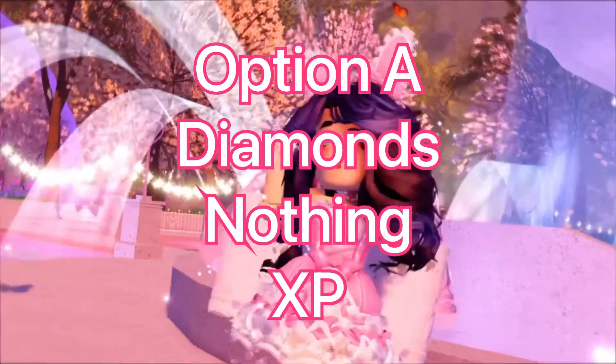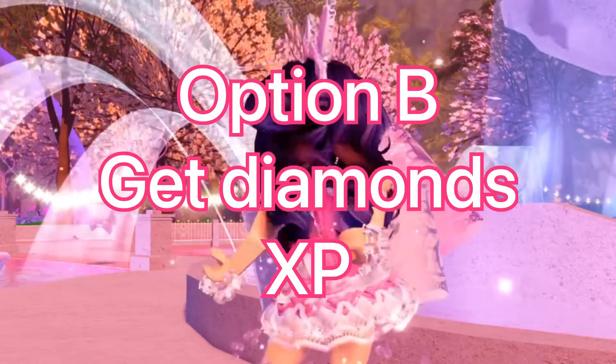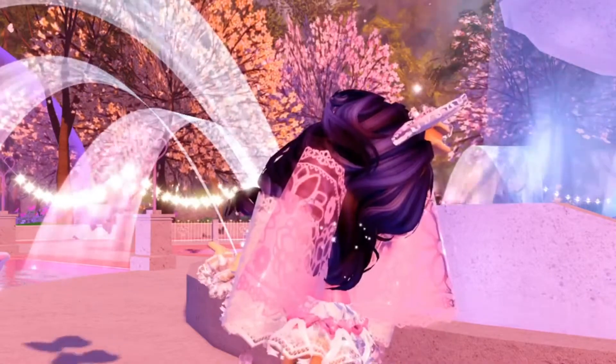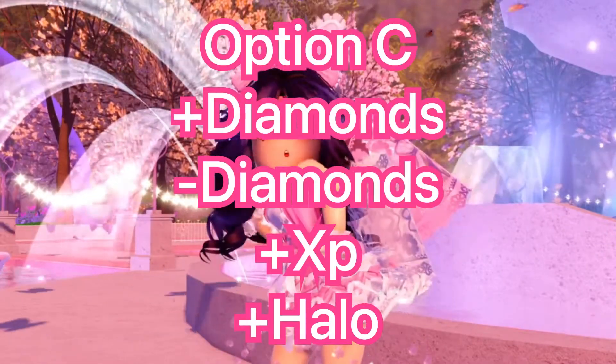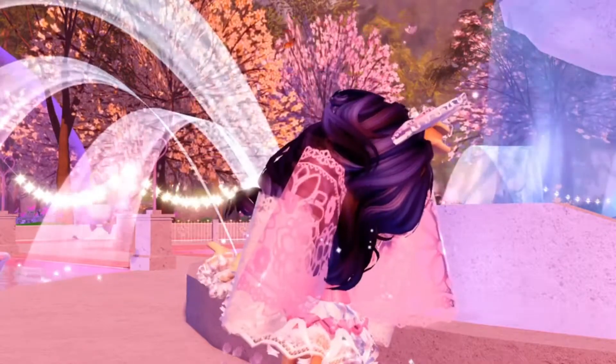For the 'Mysterious Woman' story, option A: you could either get diamonds, get nothing, or get XP. For option B, you could either get diamonds or XP — so if you pick option B you could get pretty much any good option. For option C, you can get diamonds, lose diamonds, get XP, nothing, or the halo.